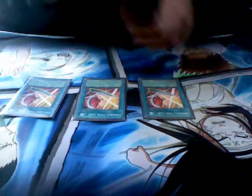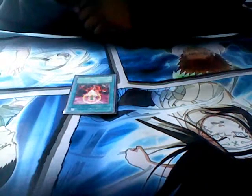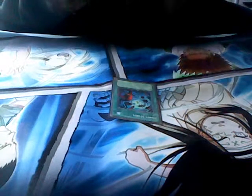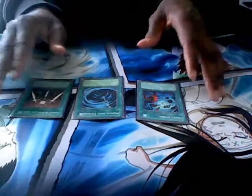Spell cards: three Double Tool C&D — those are for my Boomboxes. I'm trying to get United We Stand but I don't have those yet, so they'll substitute for it. Two Lightning Vortexes, one Limited Removal, one One for One — you see those a lot in Fortune Lady decks, pretty handy. Heavy Storm, Mystical Space Typhoon, and Swords of Revealing Light.